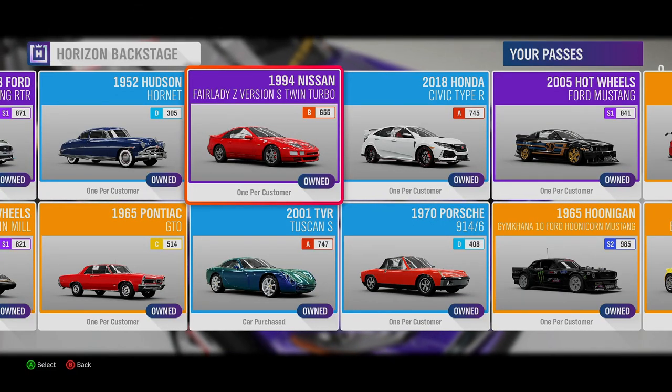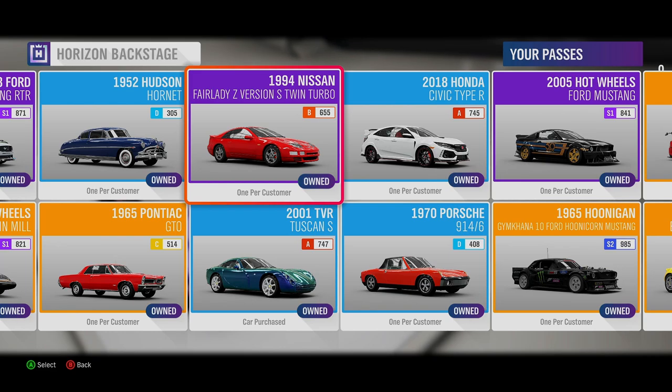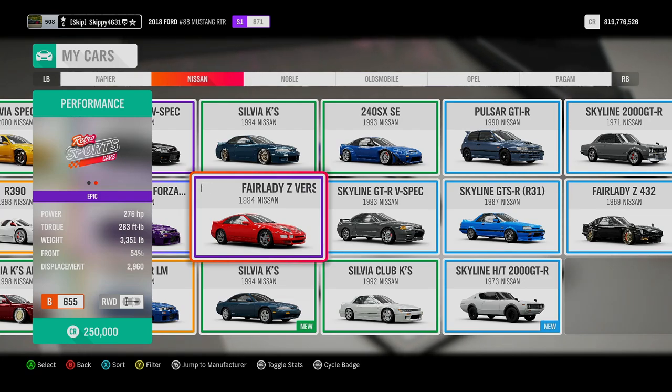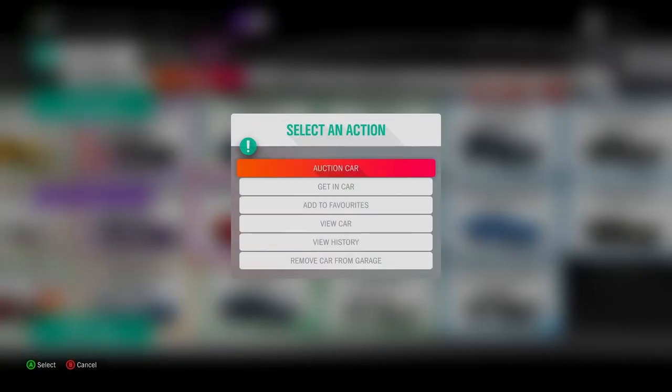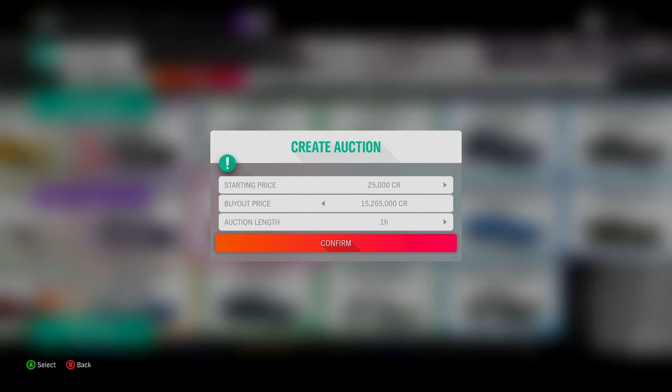Next up is the 1994 Nissan Fairlady Z Version S Twin Turbo, a car I'm really glad made it to Horizon Backstage. The Nissan Fairlady Z — or the 300ZX to us Brits — runs 276 horsepower, Class B 655. Now the price of this at the Auction House really, really shocked me — I wasn't expecting this: 15,265,000 credits. The most expensive car in Horizon Backstage right now.